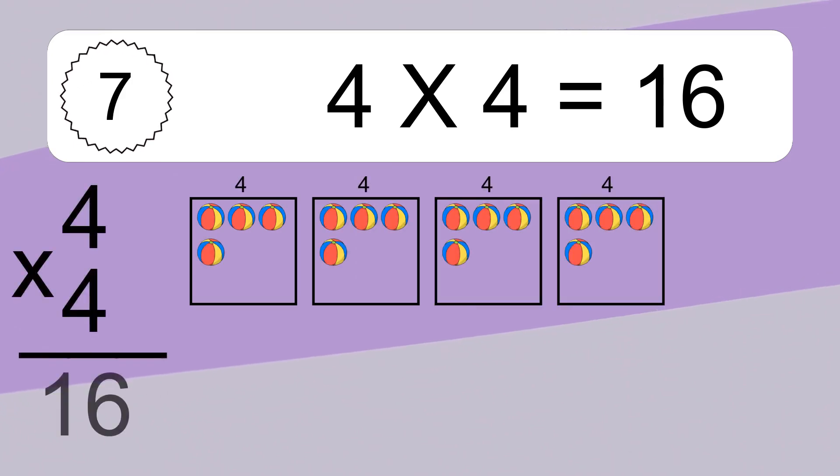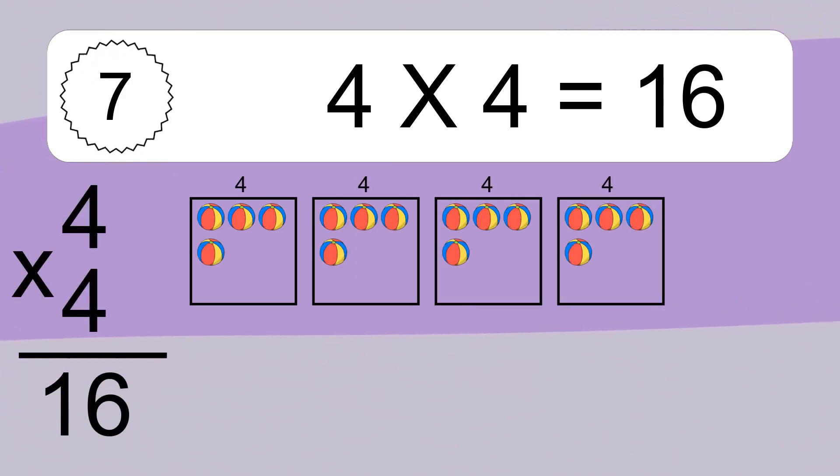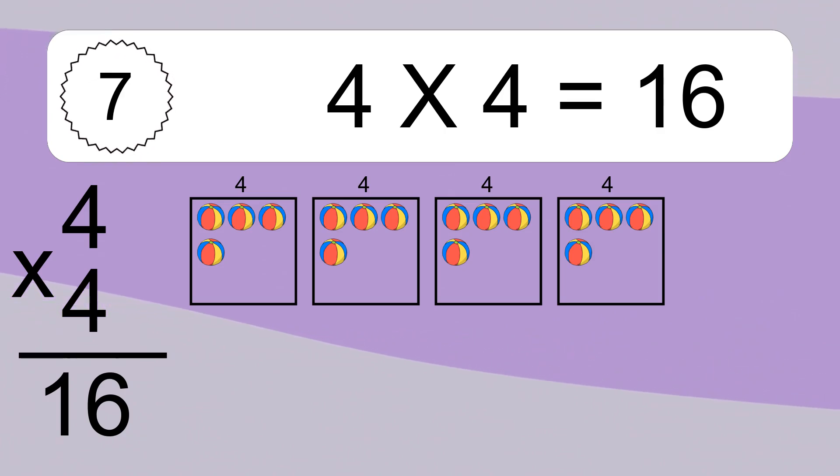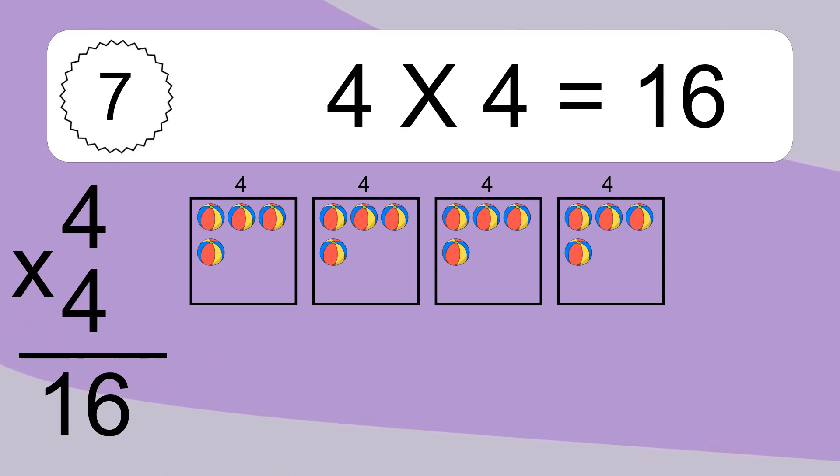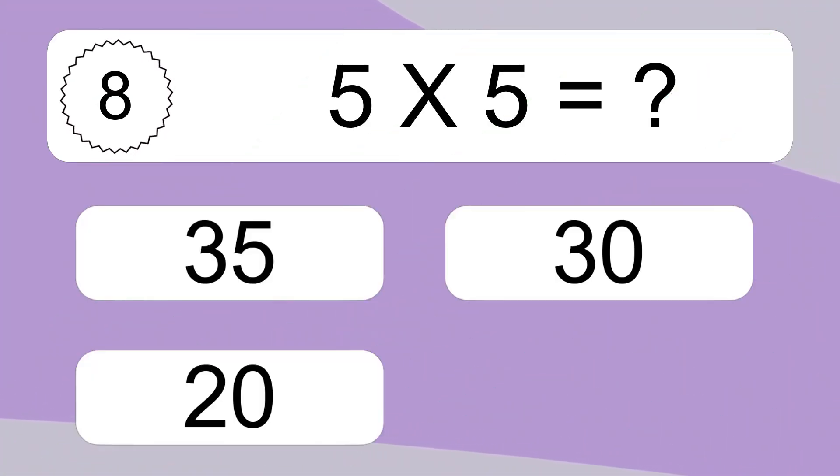We have 4 boxes and each box has 4 colorful balls inside. If you count all the balls in all the boxes together, you will have 4 times 4 balls. This equals 16 balls.